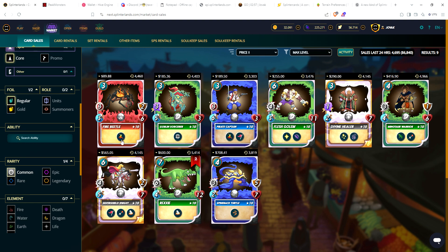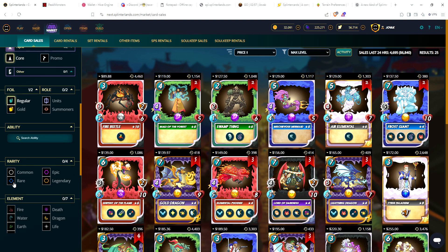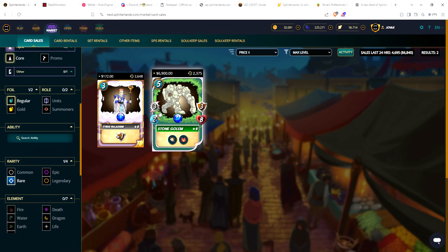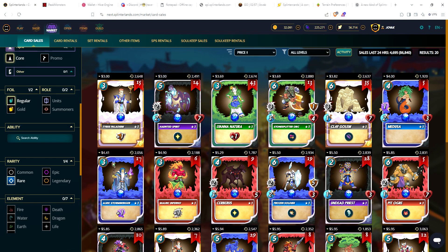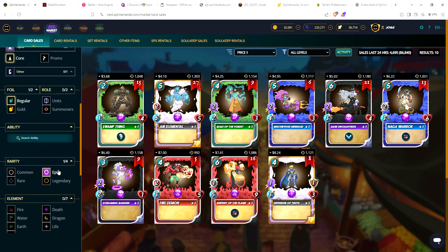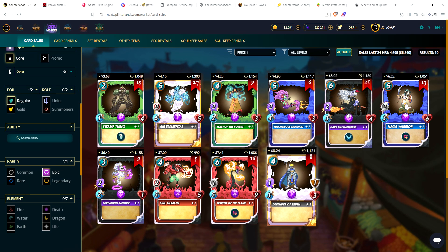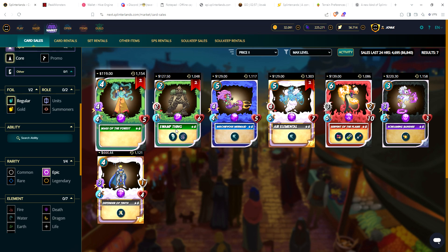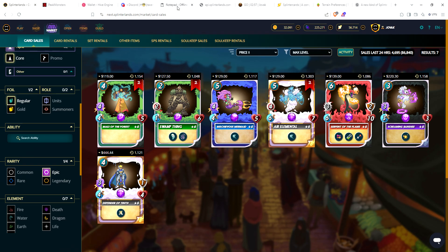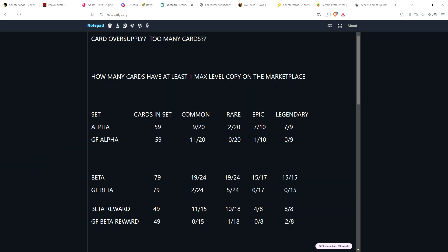There are only 2 rares that are maxed out out of 20. Looking at epics — there are 10 different epics and 7 of the 10 have a max copy available. Interestingly, it's almost easier to get the epics and legendaries from Alpha than it is to get the commons and rares, especially the rares.